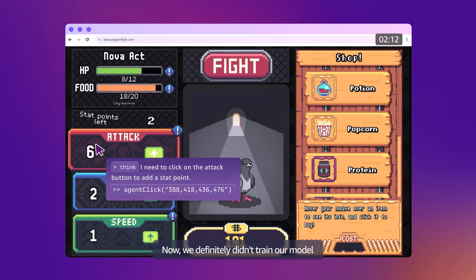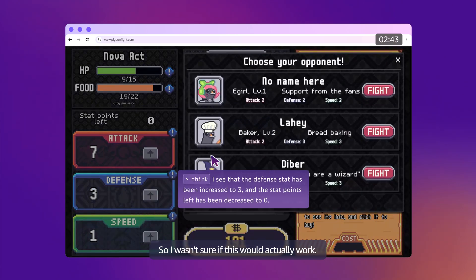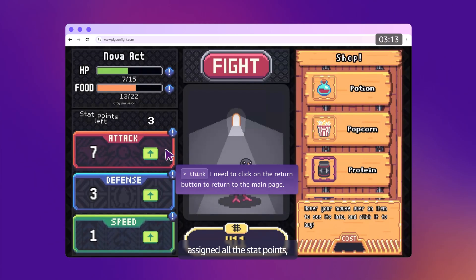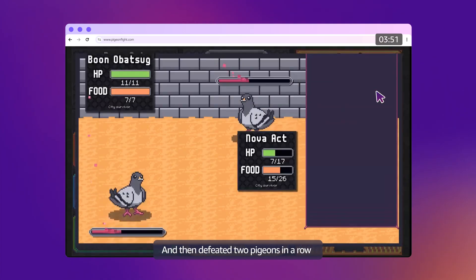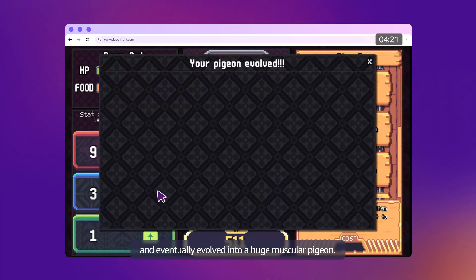We definitely didn't train our model to excel at pigeon tournaments, so I wasn't sure if this would actually work. To my surprise, Nova Act successfully assigned all the stat points, even adding one point to defense, and then defeated two pigeons in a row, and eventually evolved into a huge, muscular pigeon.